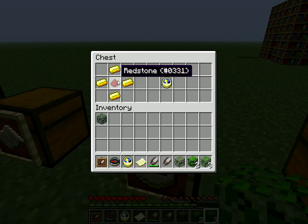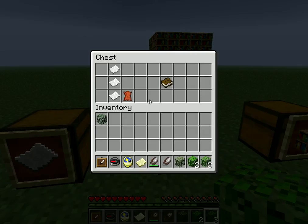Also next is a clock, which is 4 gold ingots and 1 redstone, and it'll give you a clock.